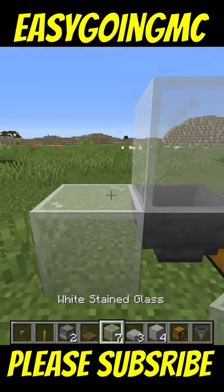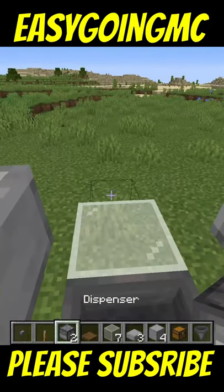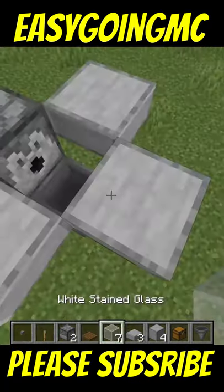Place two temporary blocks just like this. Place slabs around your first temporary block, then go ahead and break that. Then go ahead and place a dispenser right there.